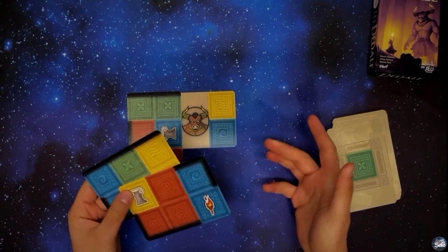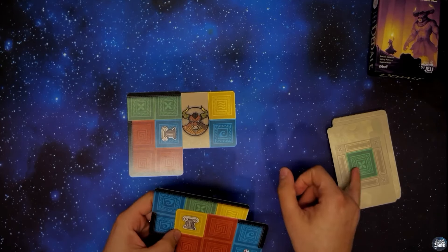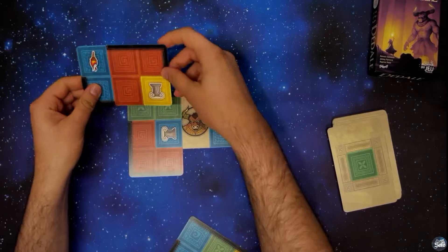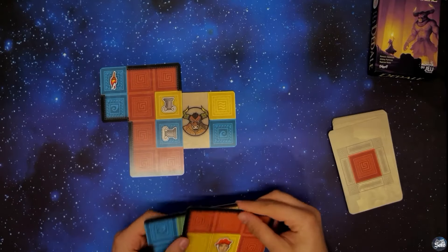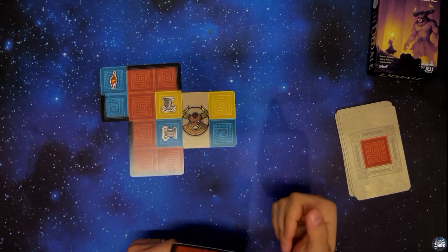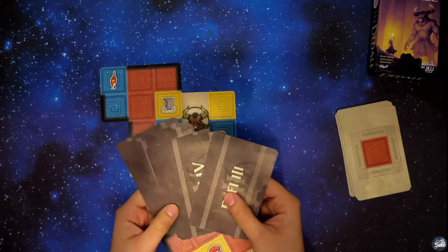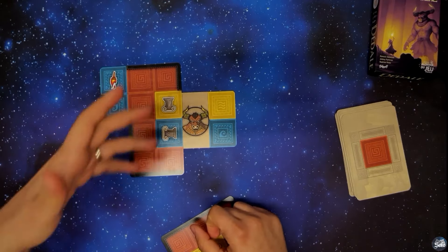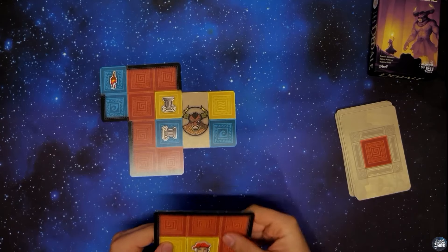On pioche une nouvelle carte, on se remet toujours à deux cartes en main, et on va continuer à construire notre salle. On nous demande toujours de couvrir une salle verte dans notre labyrinthe. J'ai encore ici un symbole de colonne, donc je vais poser la carte à ce niveau. Ce que j'aime bien dans ce jeu, c'est que la mise en place est assez rapide : il suffit de mélanger les cartes, de poser la carte minotaure, et de choisir une carte défi. Il y a dix défis dans le jeu avec des niveaux qui montent à crescendo, et un mode expert avec un timer de cinq minutes pour construire rapidement une salle.